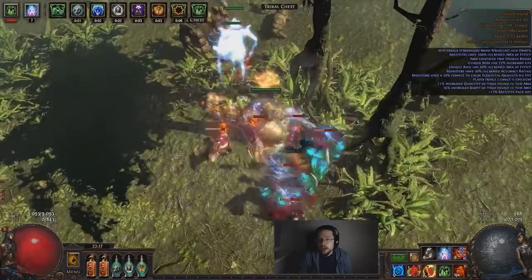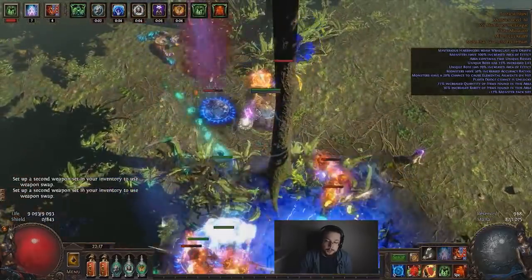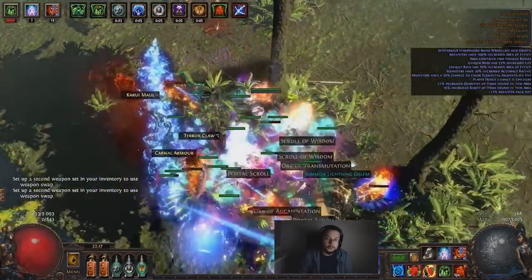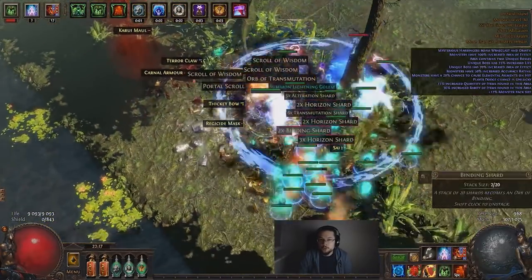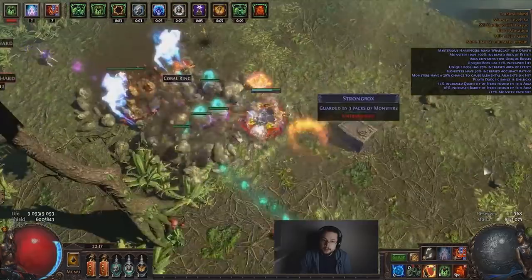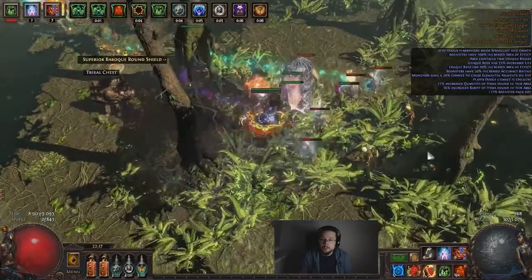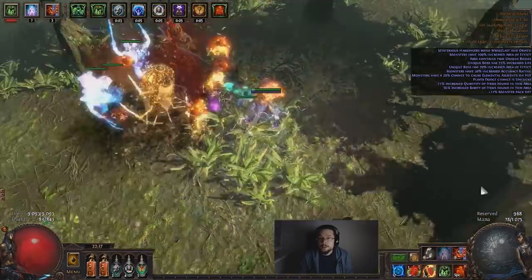Every now and then you're going to have one or two mobs left behind, and that's where your SRS come in. For bosses, make sure to put your Decoy and Stone Golem to good use. All you really have to do is tank it with the Wicker Man and the taunt options, and just cast a bunch of SRS. Most bosses die really fast. It's not the best single target in the game, but it's pretty safe and it deals with most map mods very well.